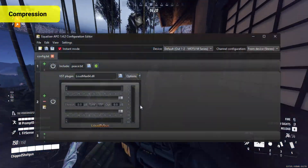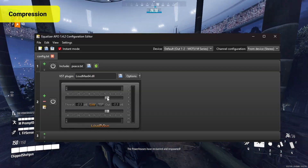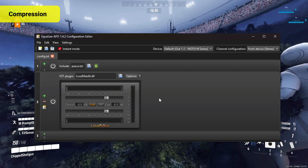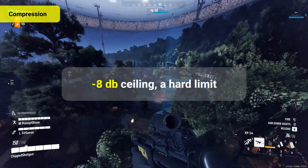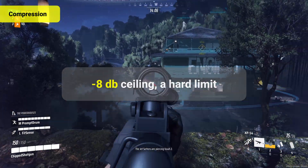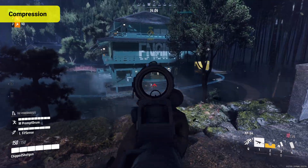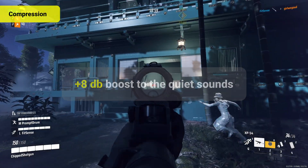Through my testing I've found that 8 dB on the threshold and on the output is the optimal amount of compression for The Finals. It caps the output ceiling at minus 8 dB, preventing explosions or gunfire from peaking, while boosting the floor by 8 dB, making the quieter sounds just a little bit louder.